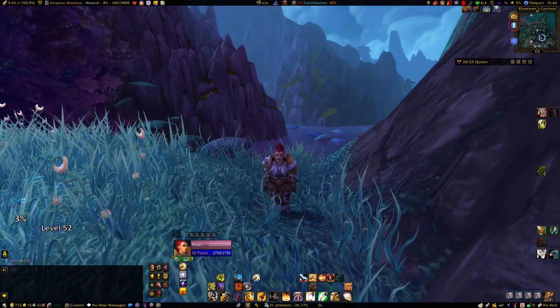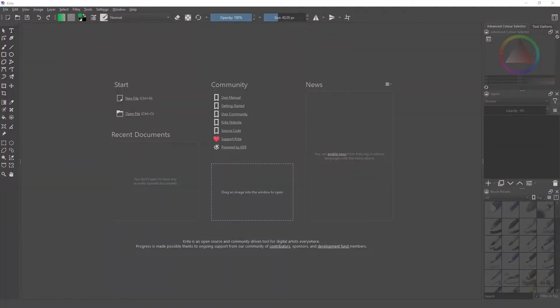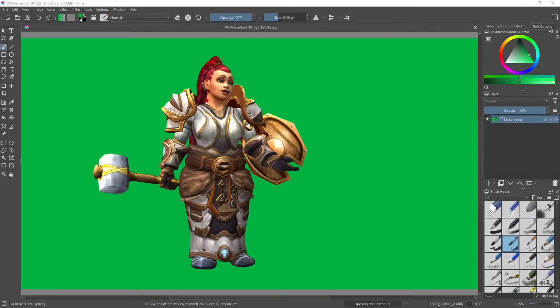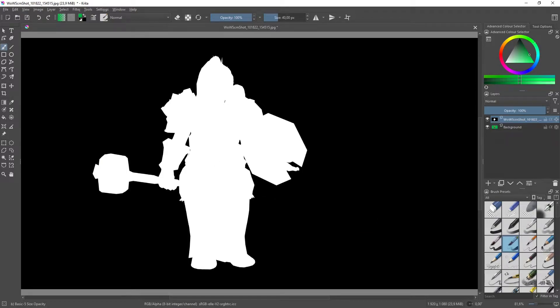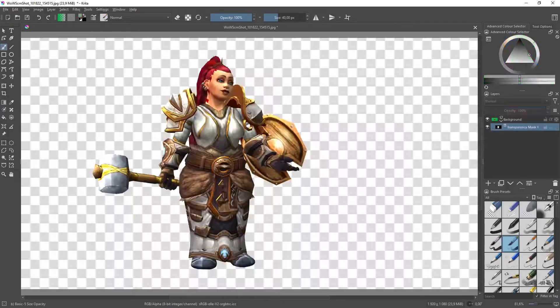That's everything we need to do in-game. So once we're done here, I'll come back to you in a moment when I'm over in the Krita program. Hello again — this is Krita, how it looks when you open the program for the first time. We're going to use the green screen image, so let's open that. We're also going to drag in the cutout transparency mask image and choose Insert as New Layer. What we're now going to do is transform this layer into what's called a Transparency Mask — basically a filter for the other layer, so anything white in this layer will be shown and anything black will be hidden. Go to Convert, then Convert to Transparency Mask, and that cuts it right to the character.